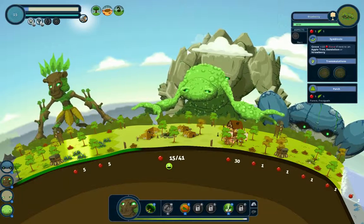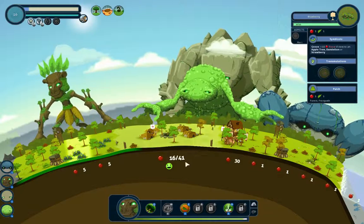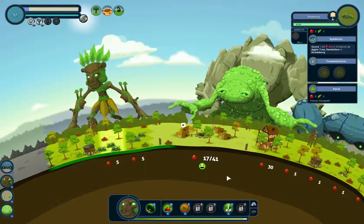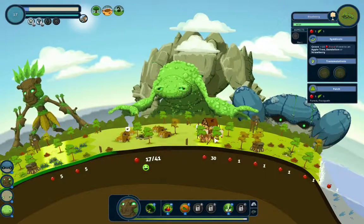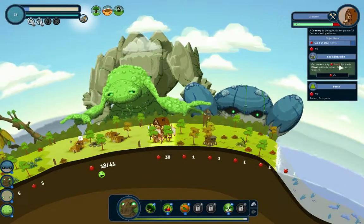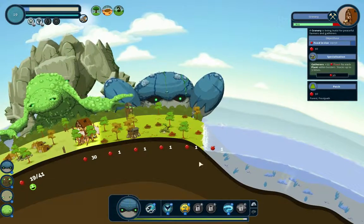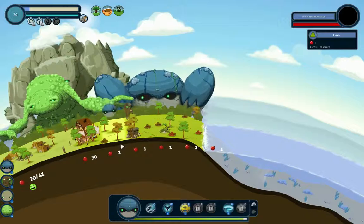Hello everybody! Official McLeaf back with Roots O.M.T. Plays Part 2. We're continuing with the granary. Food in use: 18 out of 30. Not that good, so let's get more domestic animals.